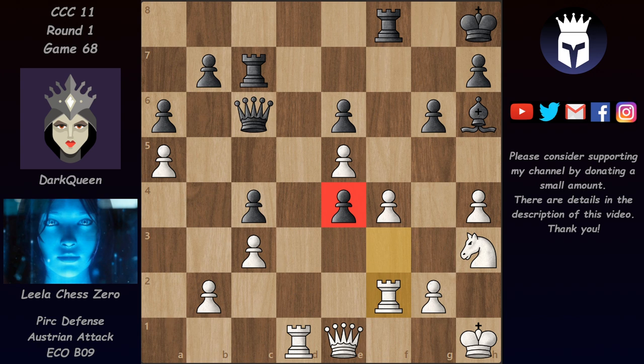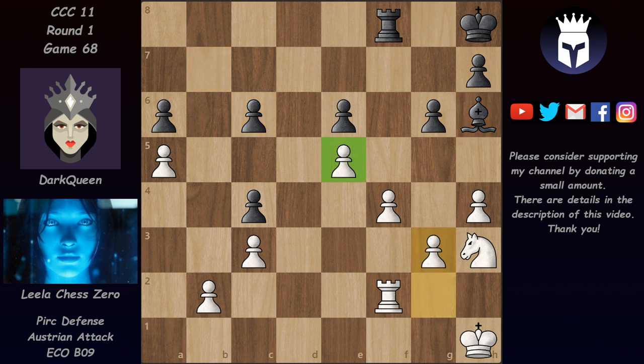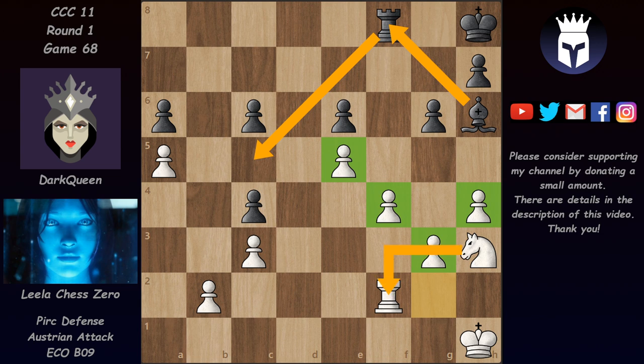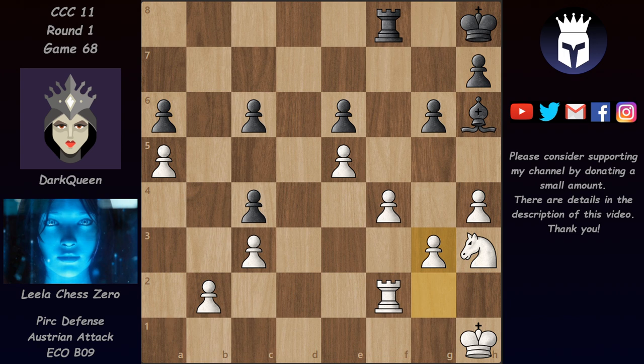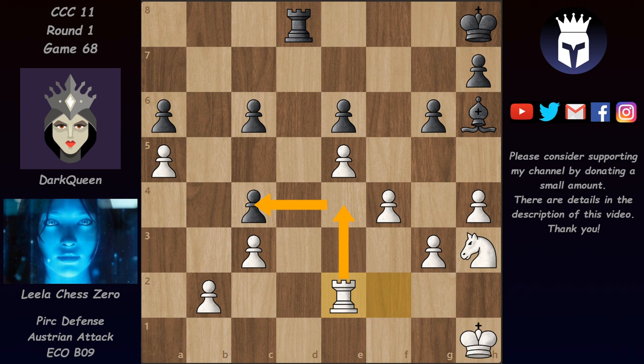Now we have Qc6, bishop takes on c7 — the rook is forced to take back — so after bishop takes and pawn takes, this pawn is defended. But after Rf2, Leela is threatening Rd6, chasing that queen away and then picking up this pawn on e4. So this pawn is lost anyway. We have Rd7, rook takes, queen takes, and now after Leela takes on e4, Dark Queen went for a queen exchange, but the queen exchange doesn't help — his bishop is very inactive and Leela will get the upper hand in this endgame. We have queen takes, pawn takes, and now g3. We can see how these pawns are preventing this bishop from getting active.